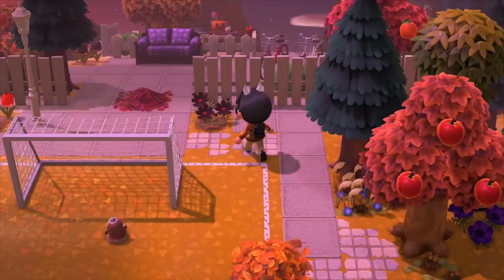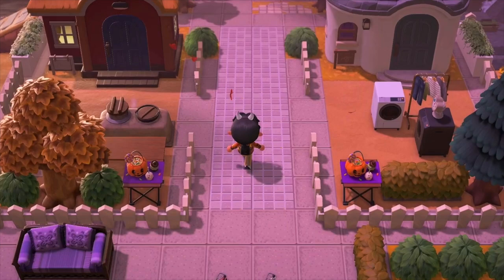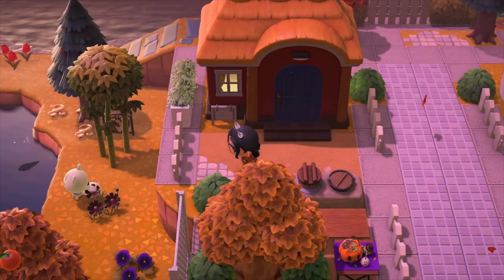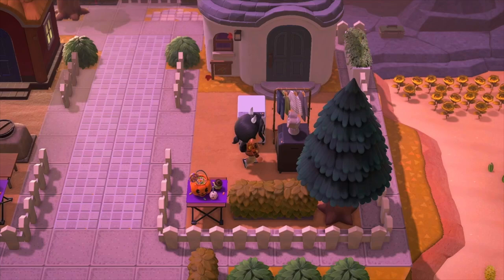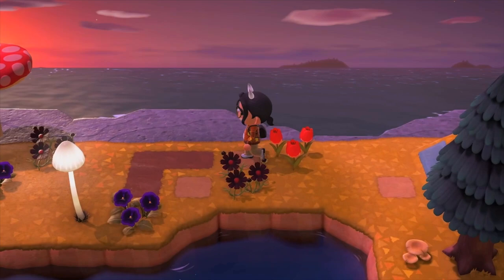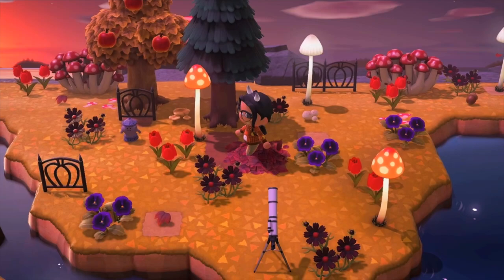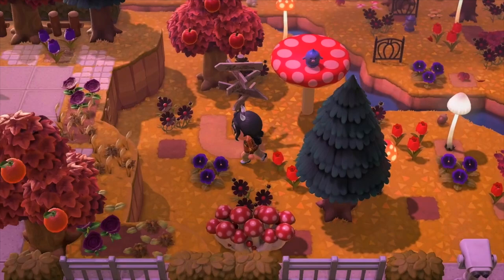These are the last two villager houses — Phoebe and Marshall. Their houses are really the only ones not decorated just for Halloween. I gave Phoebe a little bakery idea because I wanted to use the clay furnace item, and Marshall I gave washing machines and clothes. Going back down leads to the mushroom area. I'm incorporating natural builds with this grassy back area — I love the illumination of the mushrooms and the red trees.